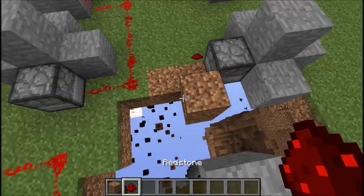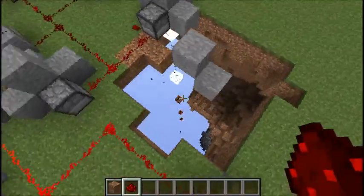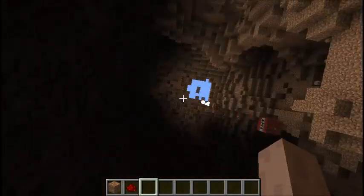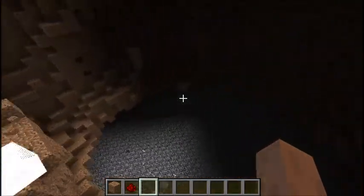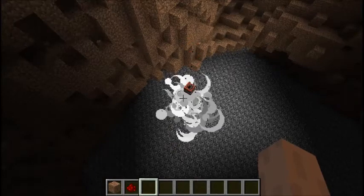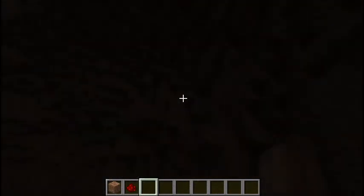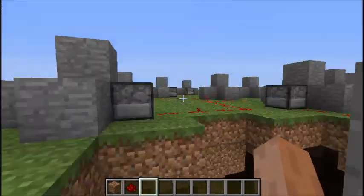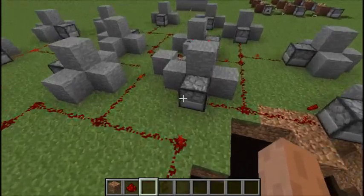Oh my god — just look at all this TNT. Let's clear this one. As you can see, it's cleared quite a bit — this is just dirt, so that's probably why. If that other one hadn't broken, this would all be cleared. It's just a really good way to excavate. Look at all these bats. So if you ever need a bat farm for any strange reason, here it is.